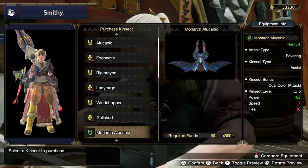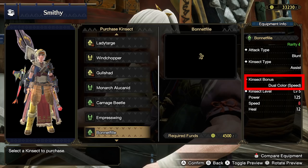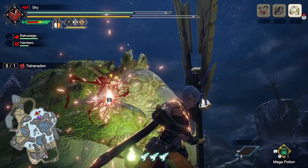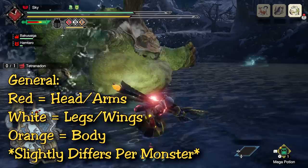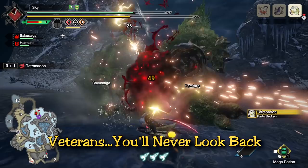Additionally, kinsects come with a kinsect bonus. For these kinsects specifically they come with dual colors, which is essentially similar to what we had in World where your kinsect could pick up two colors when charged. In Rise they've simplified this so each kinsect is designated a certain buff to always pick up regardless of where you hit the monster. The second color is like a regular kinsect extract — wherever you hit the target you get the color from that body part. Generally the head gives you the red buff, the body gives orange, and the legs and tail give white. So in combat this requires you to send your kinsect out only twice to get all three buffs — a pretty big time save and a great change for Insect Glaive users.